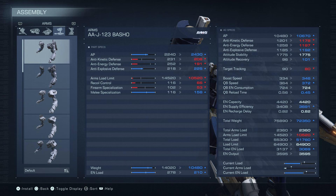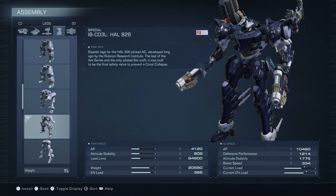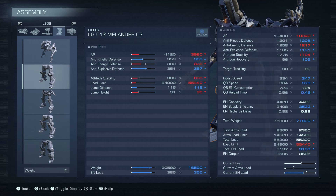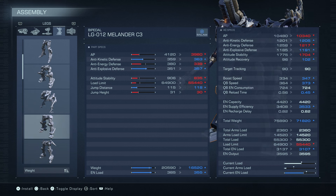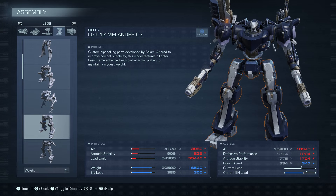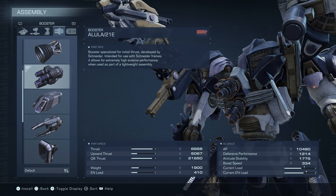A little bit less damage on the Laser Slicer, but it does a lot of damage, so not that big a deal. Legs are the HAL 826 — really just for the stability at 906. We could go as light as the C3 and get 347, but I want that stability. Our booster is the Alula for speed, quick boost, and assault boost.